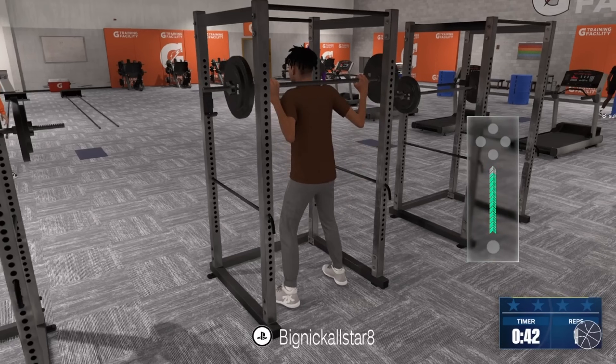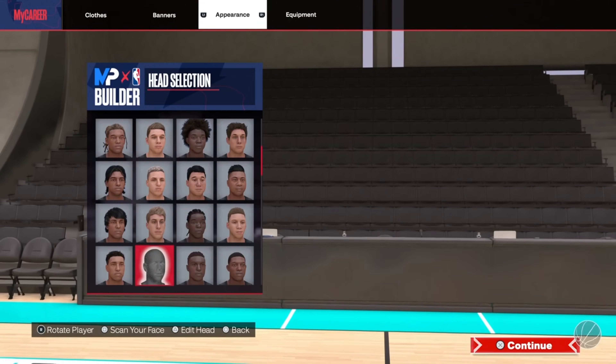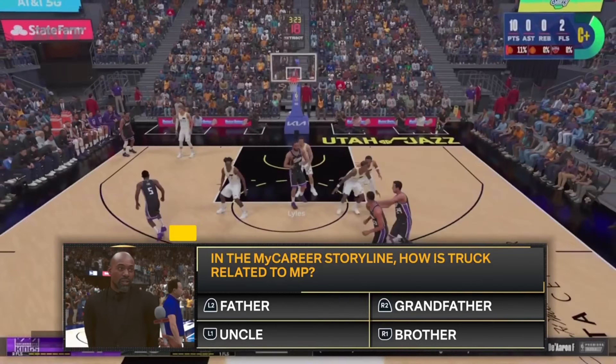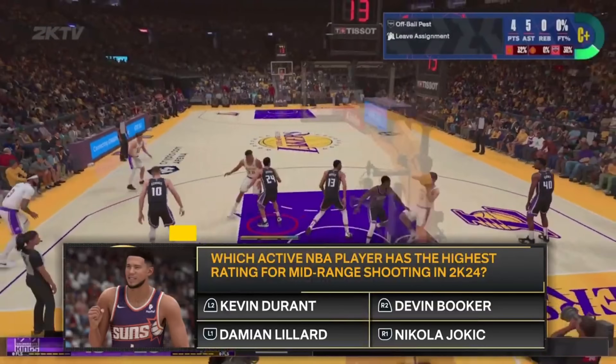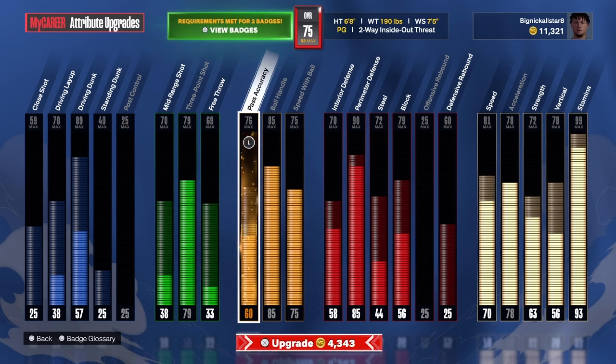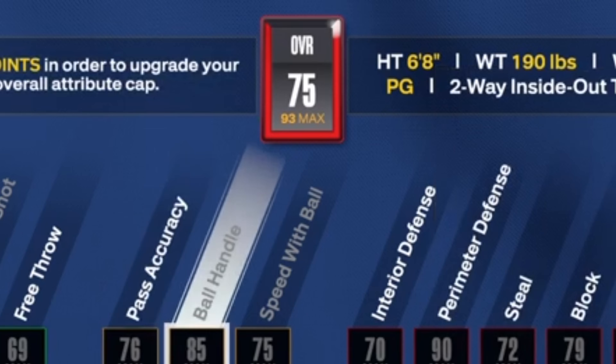After those games, I went into the Gatorade facility where I unlocked the next body type, but I have no clue where to put it on at. After unlocking another badge perk for 750 VC, it was time for this week's episode of 2k TV, and I unlocked about 2200 VC from cheating my ass off with TikTok. With 11k backing the funds, I was forced by my friends to upgrade my pass accuracy, even though I felt like it wouldn't make much of a difference. And now we are a 75 overall.